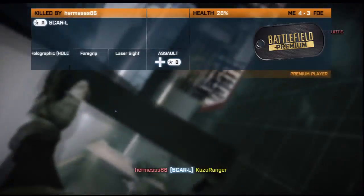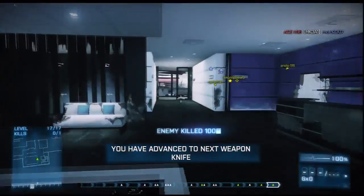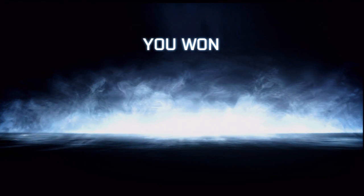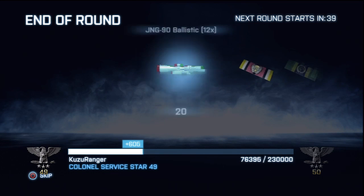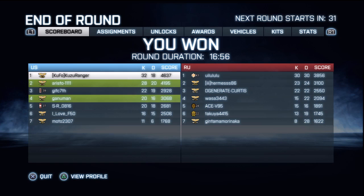Alright guys, so there you have it. This has been my quick review of the new weapons in the Close Quarters download pack. Keep in mind I've only played a couple of days and I've researched these things — they're not based on assumptions. I've gone through the stats and compared them to other weapons within each class to come up with valid reasons why something is better or worse. But of course, what really matters is how you handle it in the game. If you have different opinions or things work out better for you, great. This has been Kuzuranger. Hope you found this vid helpful. Please give me a sub and a like, leave some comments and critique. Thanks for watching. See you next time. Peace.